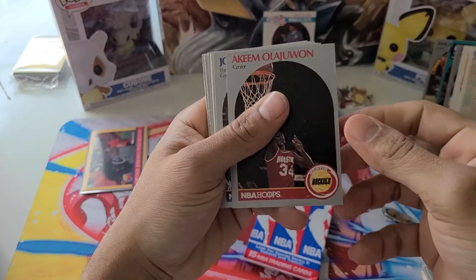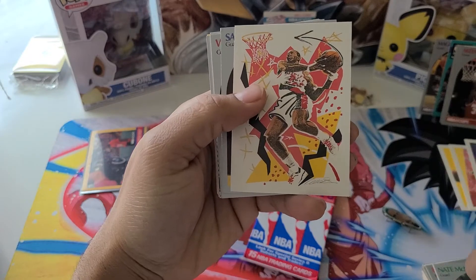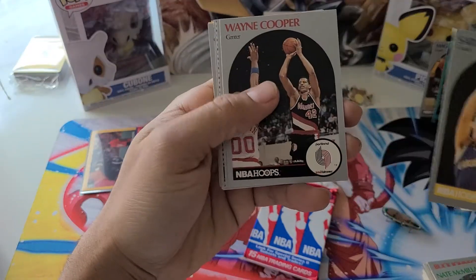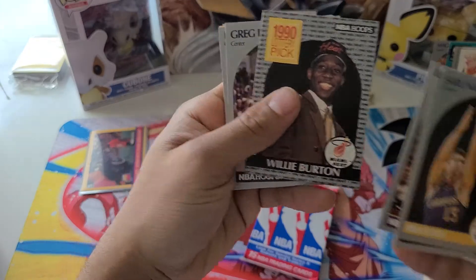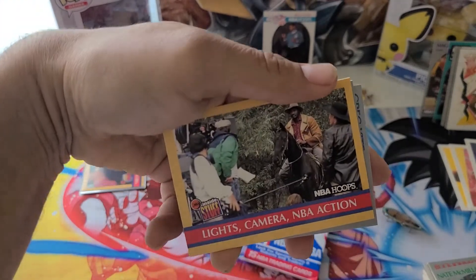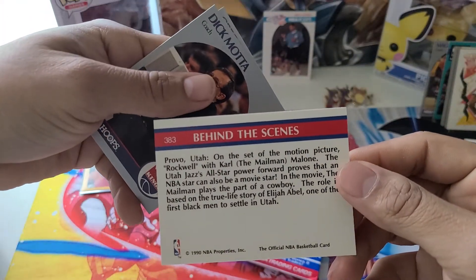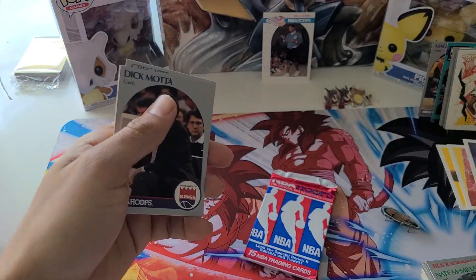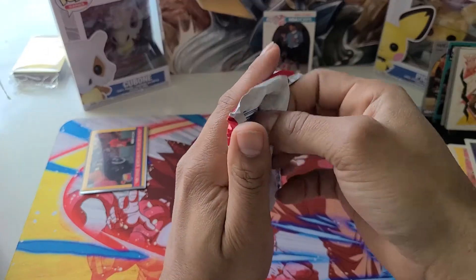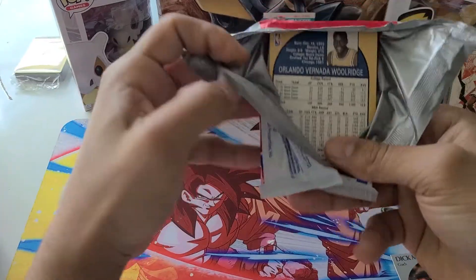Hakeem Olajuwon — we're gonna put that over here. Joe Wolf, Larry Smith, Brad Dougherty. I can't tell what team that is. Clyde Drexler — that's another nice one, sorry for the camera bump. Wayne Cooper, James Worthy, nice. Willie Burton, Greg Drelling, Rex Chapman. Lights, camera, action — is this Michael Jordan again? On the horse — who is this? Oh, Utah — with Karl Malone! Cool, very nice. Dick Motta — alright, let's move on to the last pack of the video, ten minutes in.